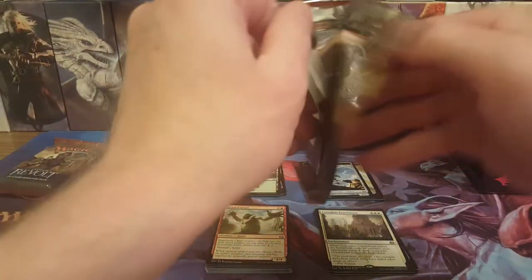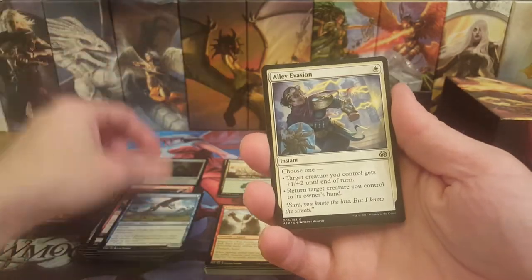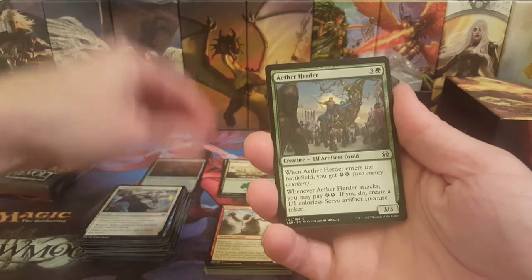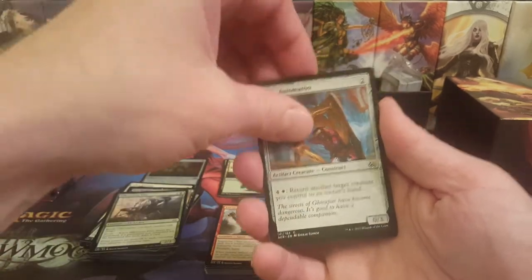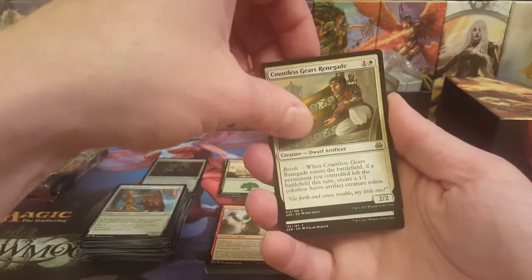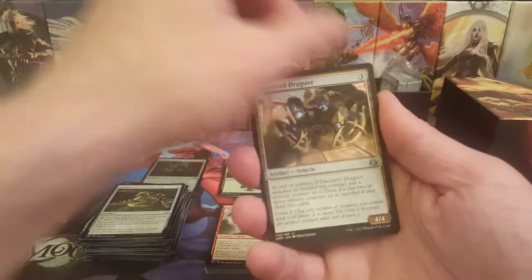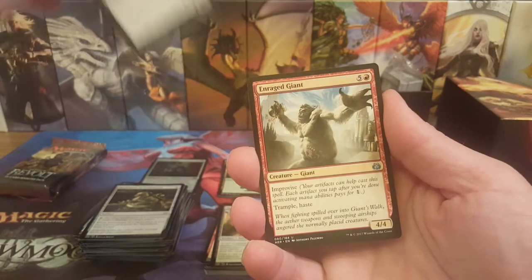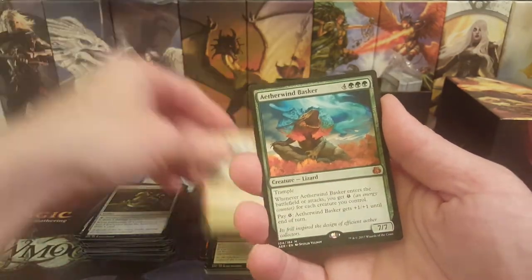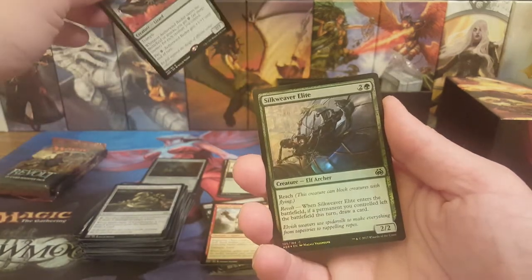Pack seven: Precise Strike, Intraland Drake, Alley Evasion, Ether Herder, Fen Hauler, Silkweaver Elite, Aegis Automaton — got a playset of those now — Countless Gears Renegade, Implement of Combustion. First uncommon so I think we got a foil. Daredevil Dragster again, Ironclad Revolutionary, Enraged Giant. The rare is — mythic! Aetherwind Basker! Two mythics in the box — awesome! Plus a common Silkweaver Elite.